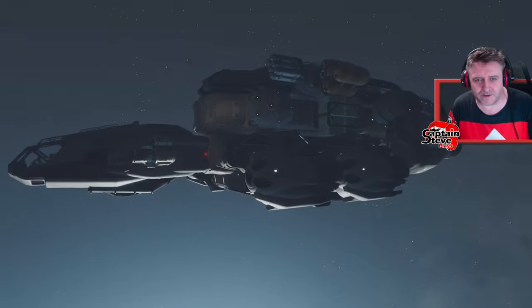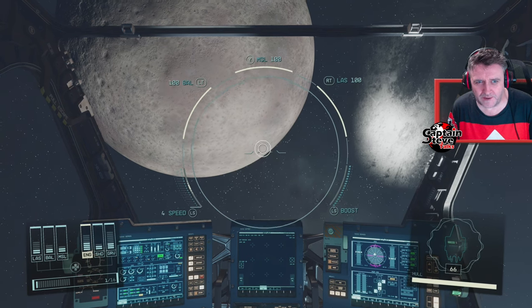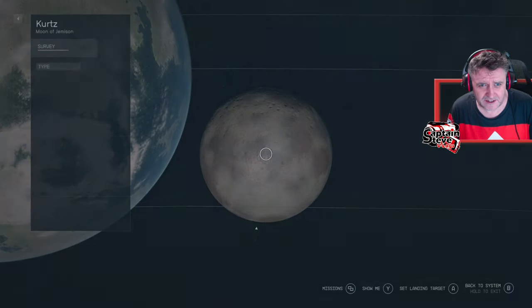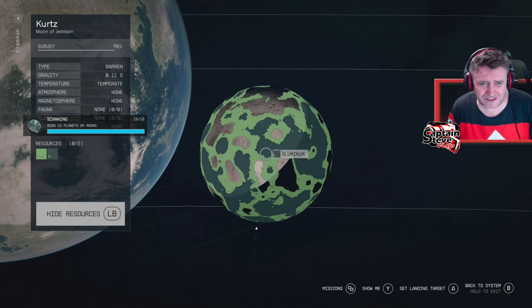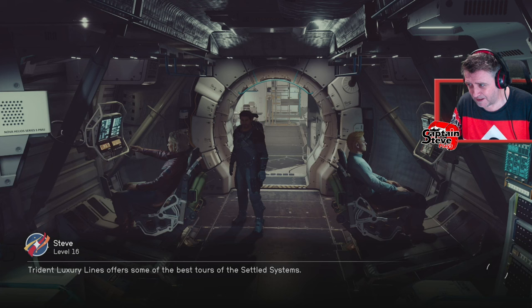I'm back inside of Starfield and as you can see my starship now looks freaking gnarly - it's got extra engines, cargo slots, and an extra floor. I managed to change that floor into a captain's quarters, it's pretty darn snazzy. Jumping into the game, I've brought myself into proximity of moon Kurtz. It's only got two resources so I don't think this is going to take me long at all.